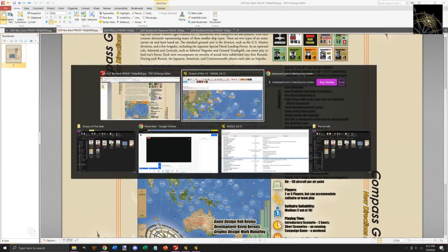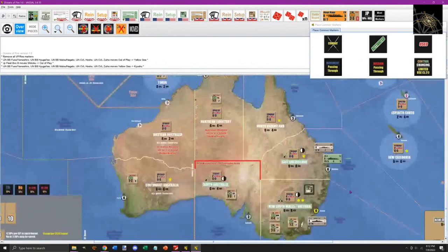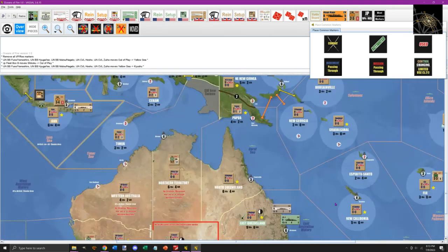Let me pop over to the Vassal module to talk about the map. Looking at the area around Australia, there are three types of areas in Oceans of Fire: land areas, which are all land; sea areas like the Coral Sea or Tasman Sea; and mixed areas, which have a sea portion and one or more playable island spaces. For some larger off-map areas we use off-map boxes — a New Zealand box, a British and Persia box, and the US is abstracted out, since the Pacific is so large.